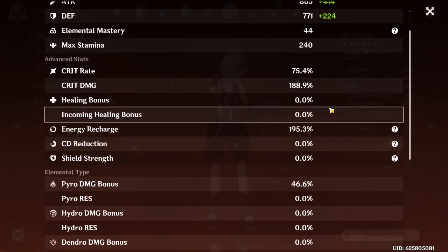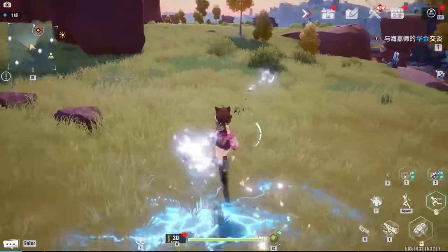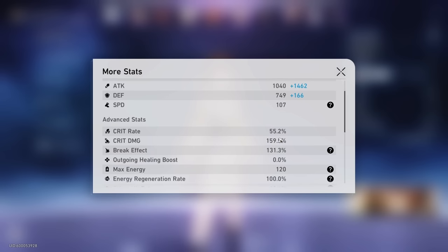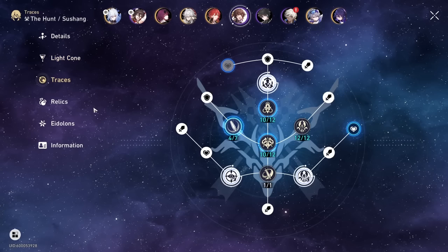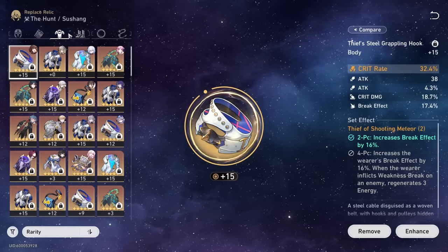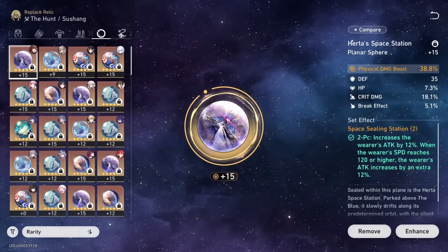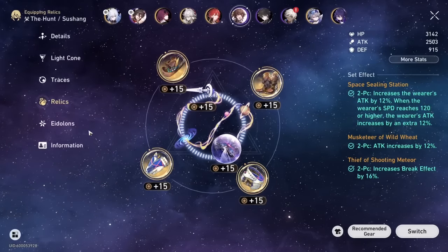It's amazing to see how good four-stars are in Hoyoverse games. I played games like Tower of Fantasy where if you play a four-star, you're kind of griefing. Anyway, I built Sushang with a brick hybrid build - this is my favorite playstyle. Running her personal Swordplay light cone, basically maxed out. Her relic is similar to what she was wearing in the old days: crit rate body, attack boots, physical damage orb, and break effect rope.